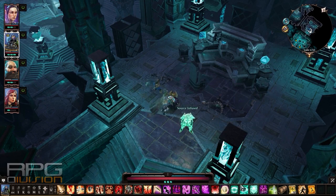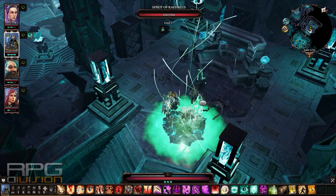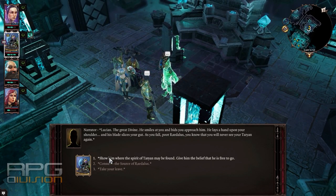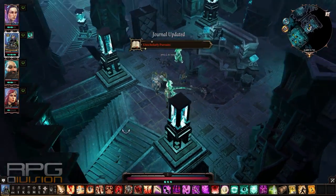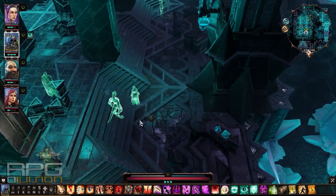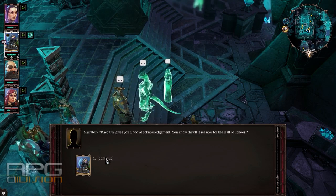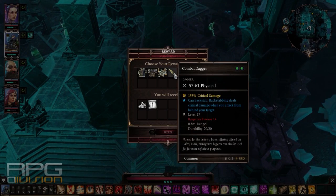Cast spirit vision once more and talk to Redolos. Choose the first option, go back to the quest giver, and smile back — quest done.